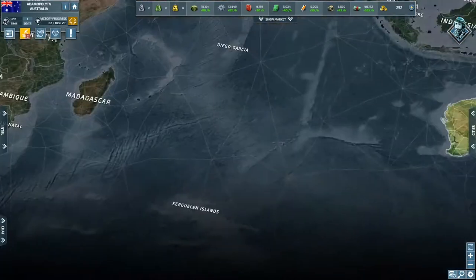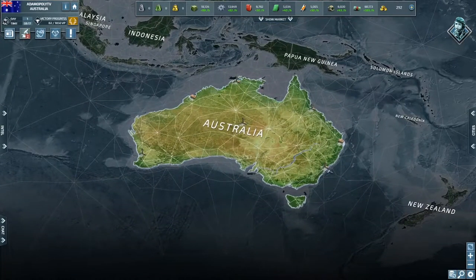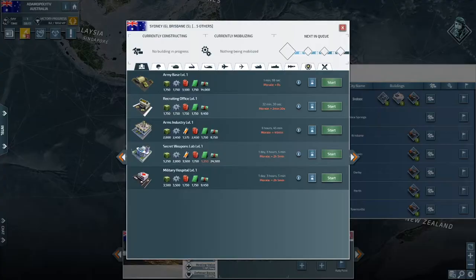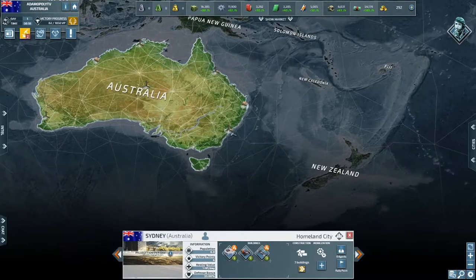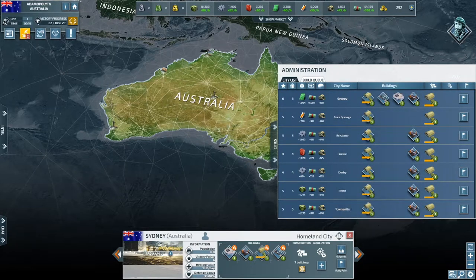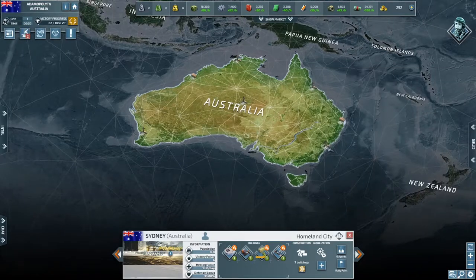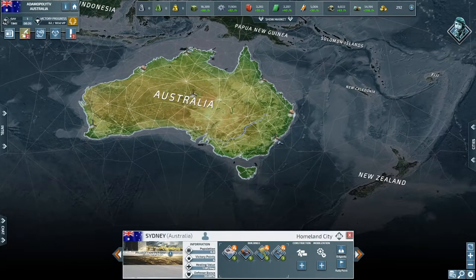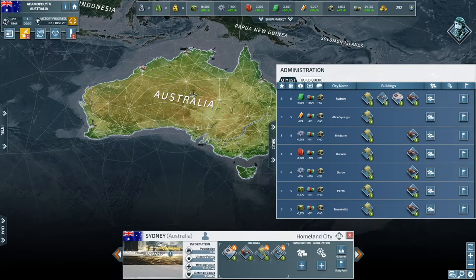Coming back to Australia — what I suggest with any nation is to highlight all your cities and build Army Base level one. On a four-time server they'll be done in about 30 seconds. The reason you want to build army bases upfront in all your cities is so you can mobilize infantry in all your homeland cities at once. If you ever get attacked, you can create that backup. Right now I could create seven infantry right off the bat and send them where needed.